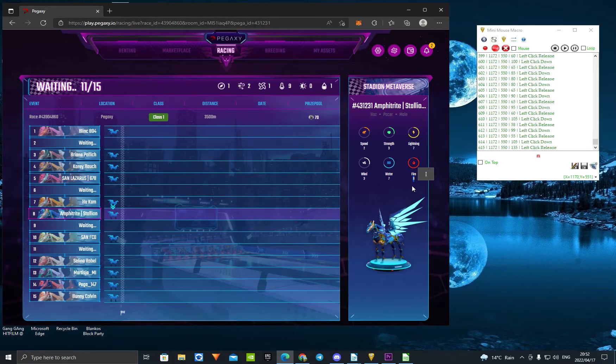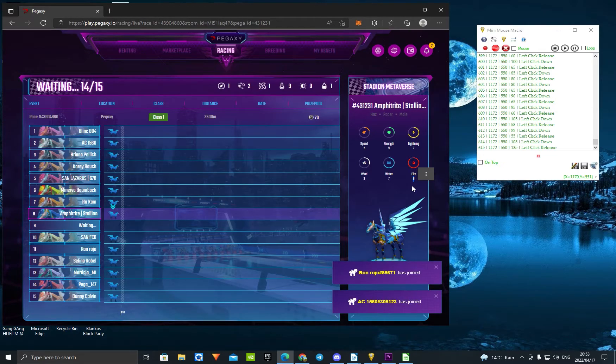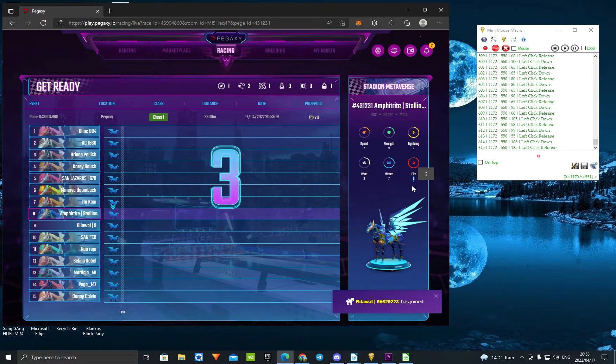What that does is make it so you will click on that sign-in button whenever it pops up. Remember, you're not going to be in front of your computer — you don't know how long it's going to take for that button to come up. Maybe it takes five seconds, maybe 20 seconds, maybe two seconds. Just don't do anything else with your mouse, because the macro is going to repeat the whole time. Now let's wait for your match to start.